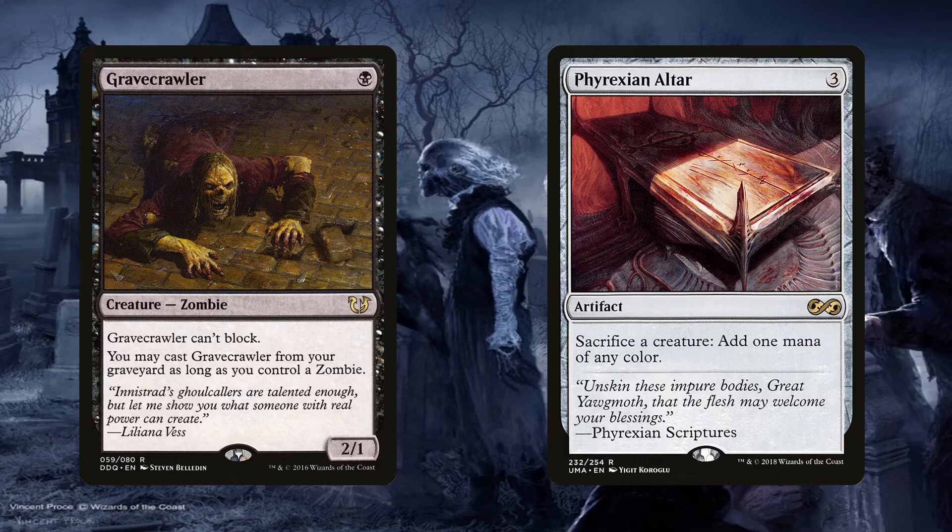The best part of these two cards is that they work well on their own as well. Gravecrawler is amazing to attack with when pumped, but it's also amazing sacrifice fodder for other effects in the deck. The altar is a no-brainer since we can sacrifice any amount of zombies to get the mana needed to fuel a larger spell. They're all so good here on their own and then end the game when together — the perfect cards for this deck.